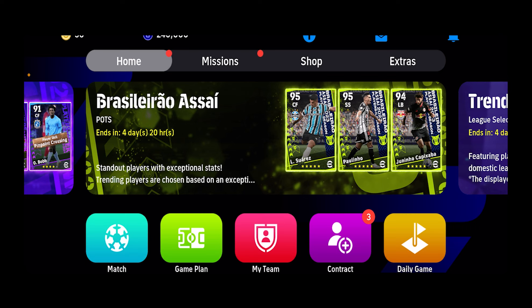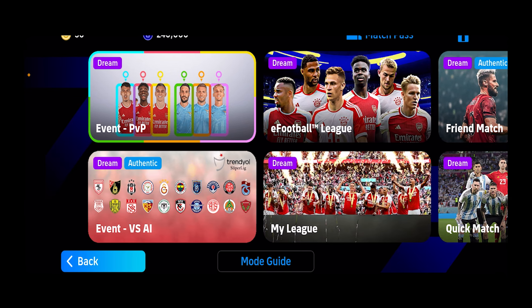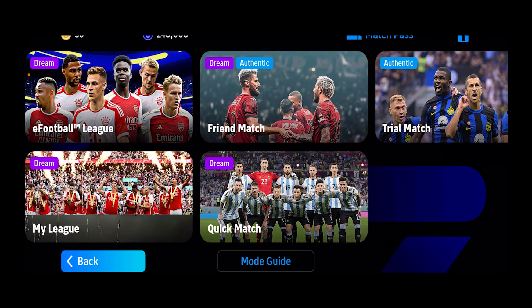The eFootball available for mobile is only the half version — the trial or light version. As you can see, you can only play PvP, versus AI, league game, eFootball league, a friendly match, a quick match, or a trial match.